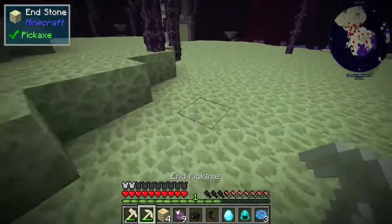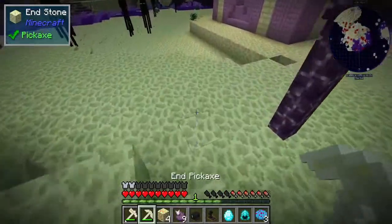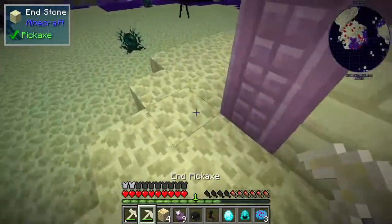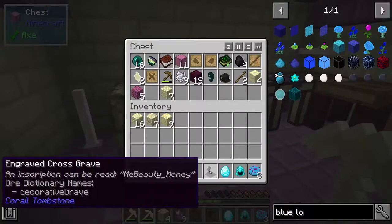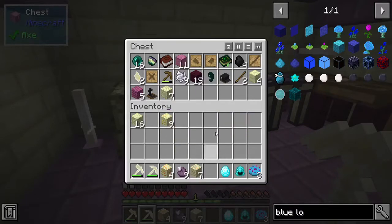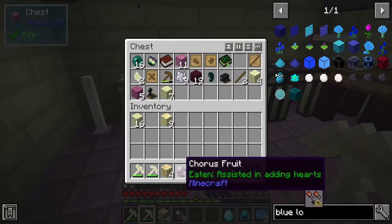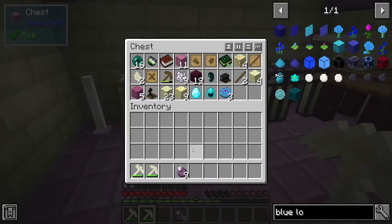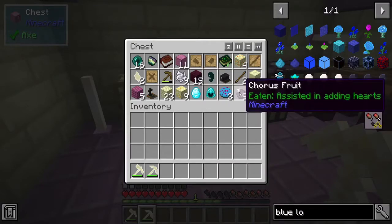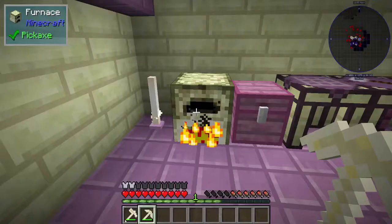We really should put a door on the front of our house so our newfound enderman friends will leave us alone and let us live in peace. Okay, so we're home. We'll put the dead bodies in the chest — we need to get the coal, and smelty smelty. Throw that stuff in here. We got some iron going on — sweet! I love it so much, which means we can make iron stuff.